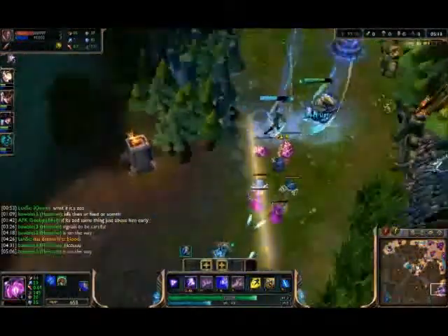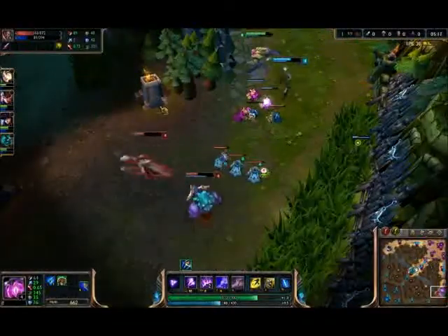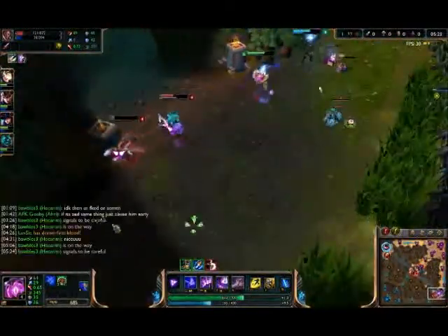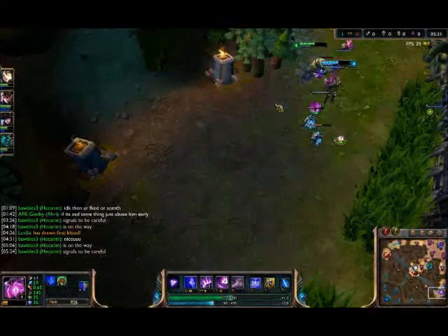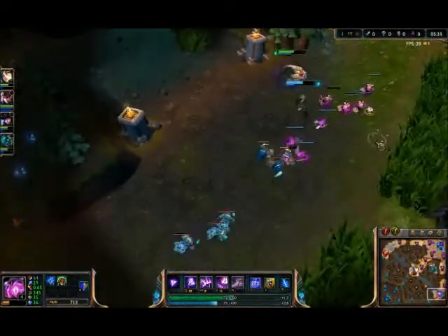When you hit level 6, this is when the real kill potential happens. I was trying to flash over Alistar and then throw the Q for the last hit on Lucian.